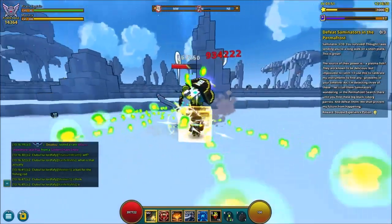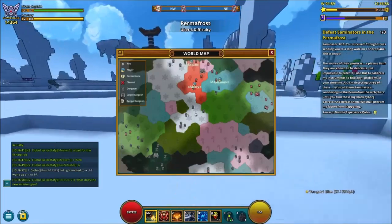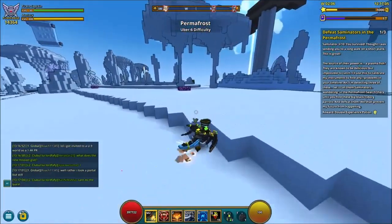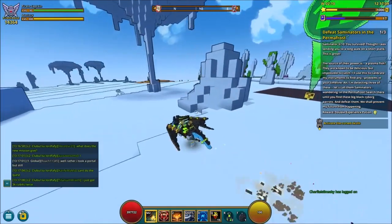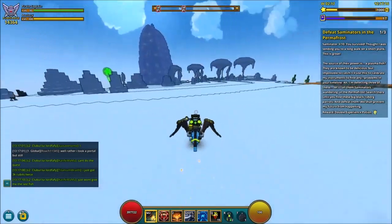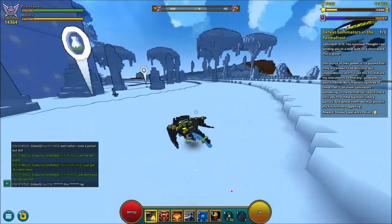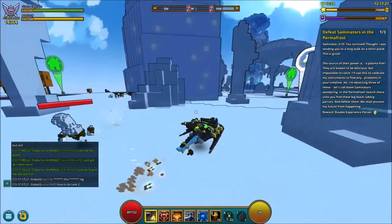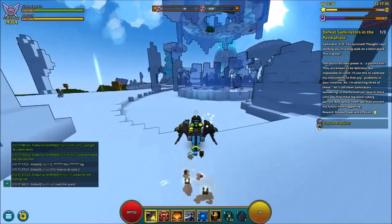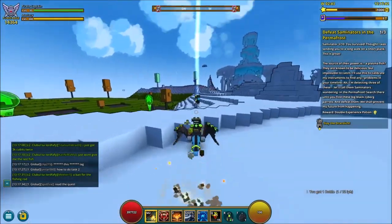Step three is going to a primafrost world and basically killing these big penguin pirates. They can be found anywhere in the biome — not in the dungeons themselves, but around. As you can see, I just killed one. They're not too common, but you don't need a lot of them, so it's not going to take you very long. You might want to find a biome with a large area. Make sure you are in a primafrost biome to find these guys, and let's head on over to step four.